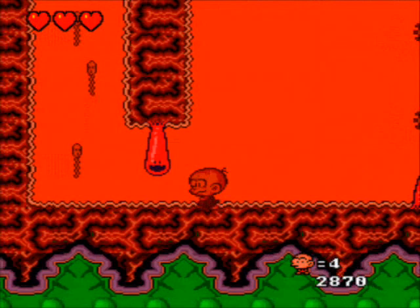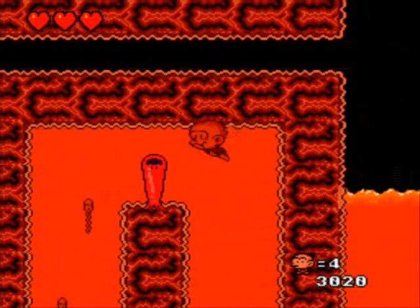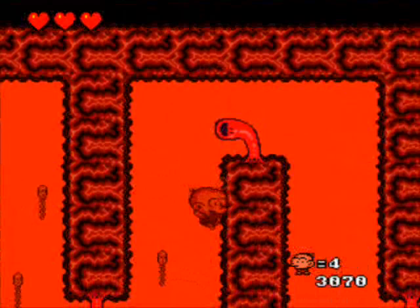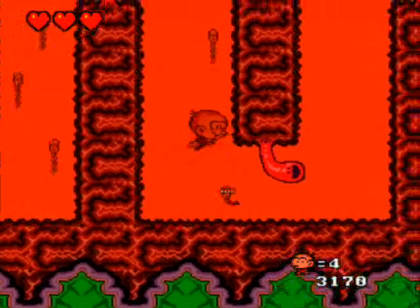Yeah, and if you jump, you're essentially bonking straight up with your giant head. So if you're below an enemy, you can jump. How often you run across that situation, though, is another matter entirely. I don't know what these little things swimming around are — I can kind of see the fish. I think the little circular things were some form of native inhabitant.